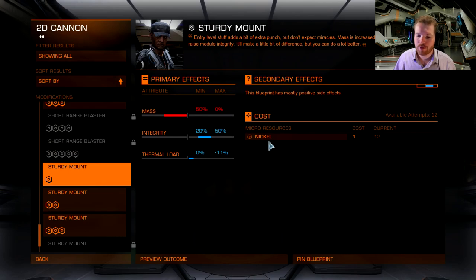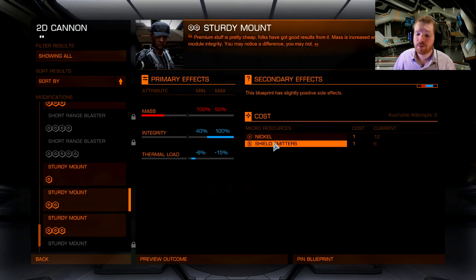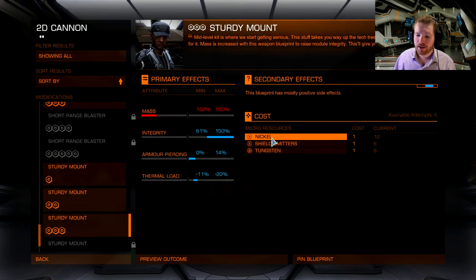For the first level you have to do three upgrades of level 1 — that's three units of nickel. Nickel you can get by surface prospecting pretty much any base; go to EDDB or head to any metallic planet and it will most likely have nickel on the surface. You can do a detailed surface scan of the planet to see what materials are available. For grade 2, we need more nickel — up to six units — and three units of shielded metals. Shielded metals can be picked up at Dav's Hope or at the Nathan Tanger. For level 3, we need nine nickels, six shielded metals, and tungsten — which you can also get from planet surfaces.